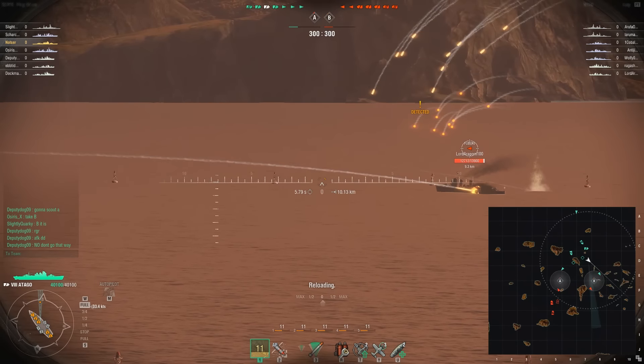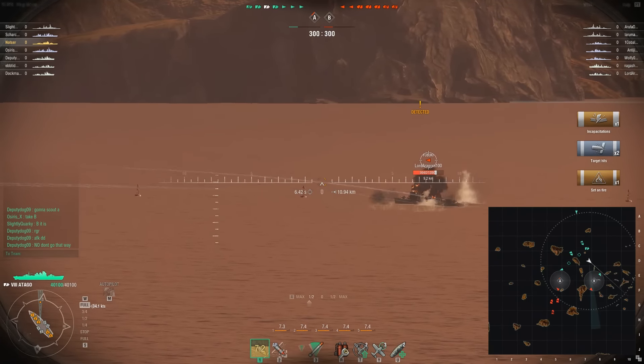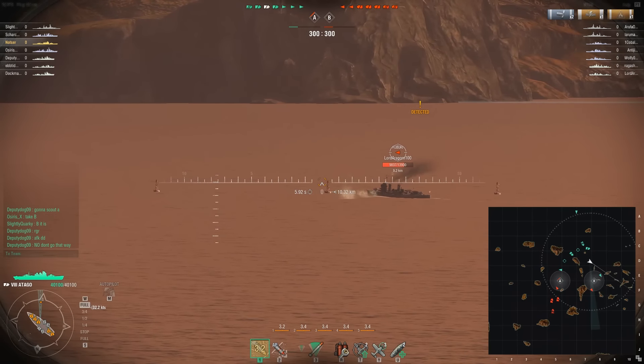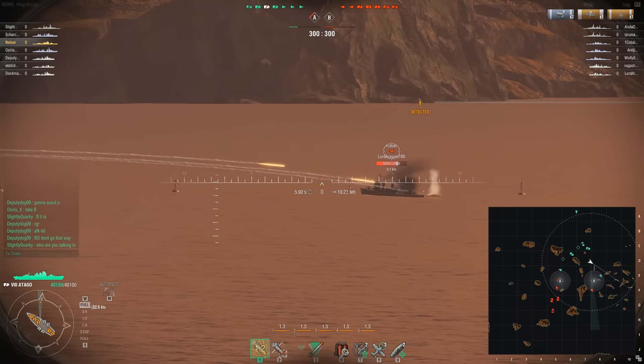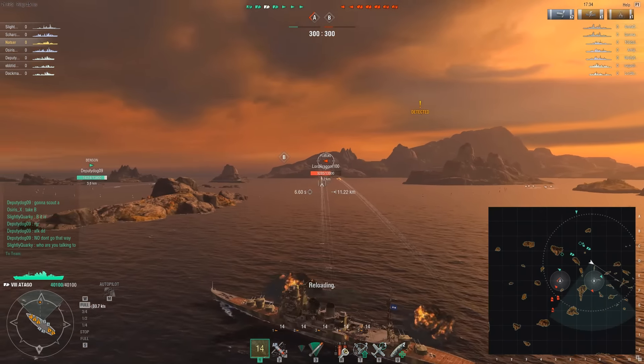So we're going to fire on this Fubuki — the Fubuki is way too far forward. We get 2,000 damage, knock out a module, but the fire is put out so he's used damage control. Anyone who follows up will be able to knock out modules again.